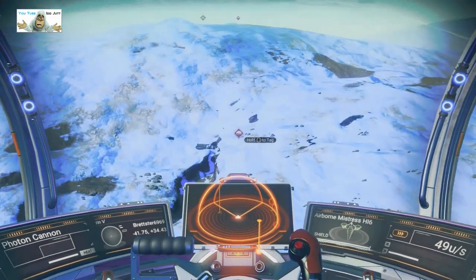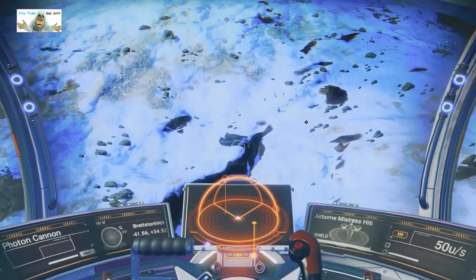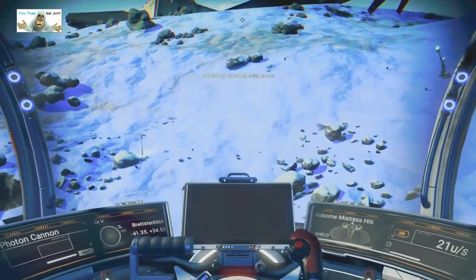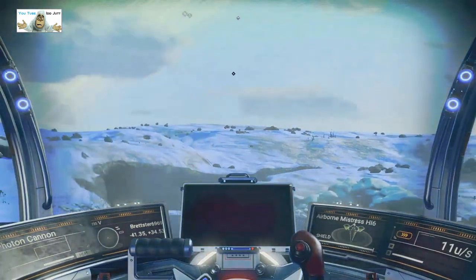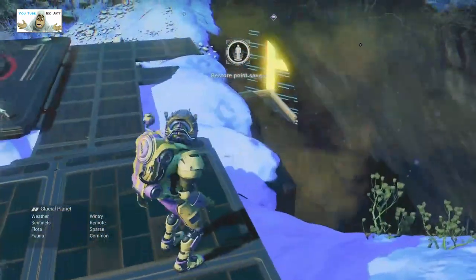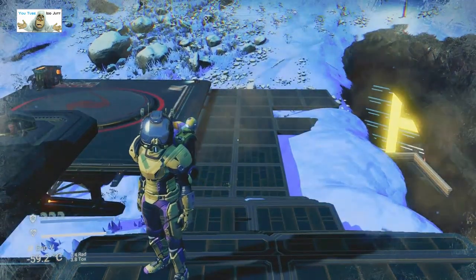We're in the same system, just on a different planet. Let's have a look at this one — if I can get landed. It's not an extra freighter. Let's just get landed; it's still daylight so that's okay. We'll go in and have a look. As you can see, PH — well it's a P you can see but the H is in there — pirate hub.